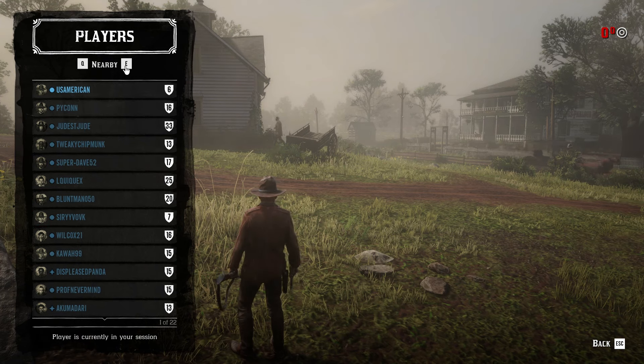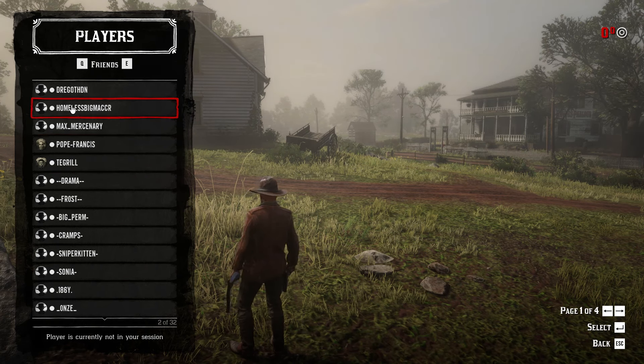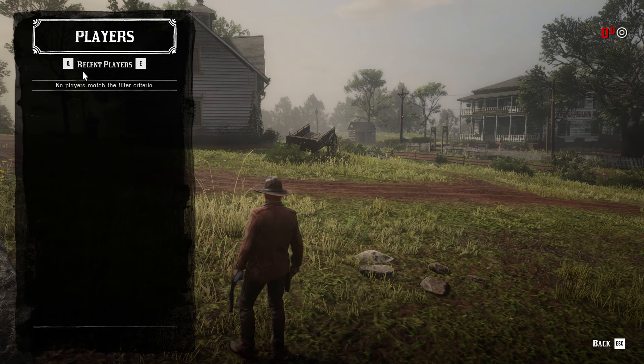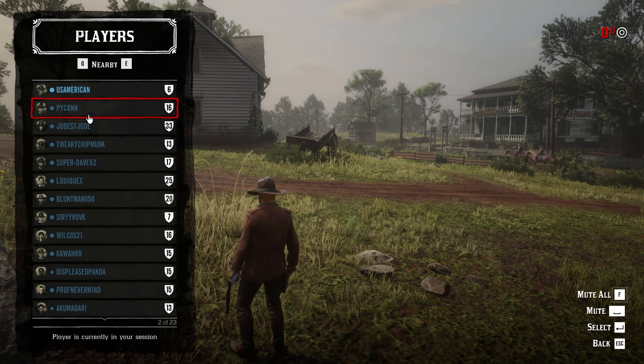However, if you press E or if you click here, you'll notice that it will show your friends. And if you have a friend online, it should appear right here. But right now all of my friends are not here. So if you keep pressing E, you will go over the group. And if you have played with somebody recently, it will say Recent Players.